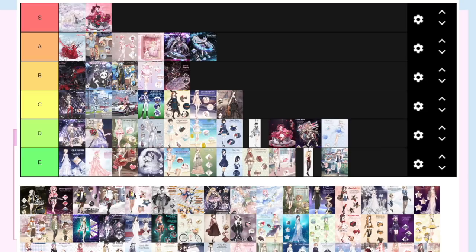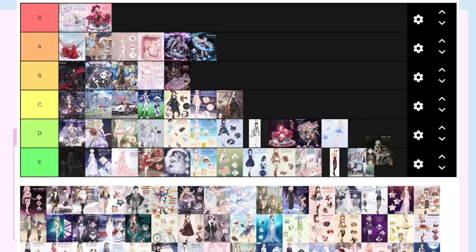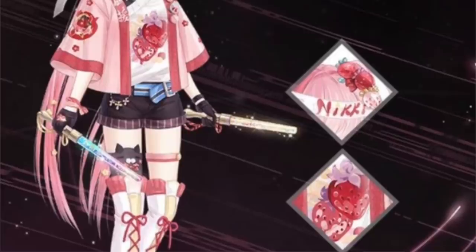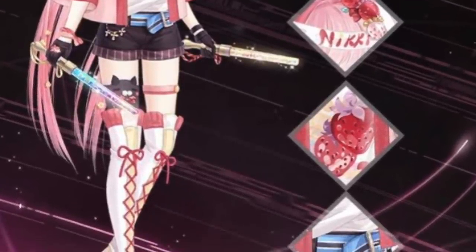The drummer set is very plain and whatever. I did multiple videos on these guys so I'm just going to put Thunderbeat at E but I'll put Power Reinforced at D because it has one of my favorite poses in the game — you can see a super cute cat peeking out from her thigh.